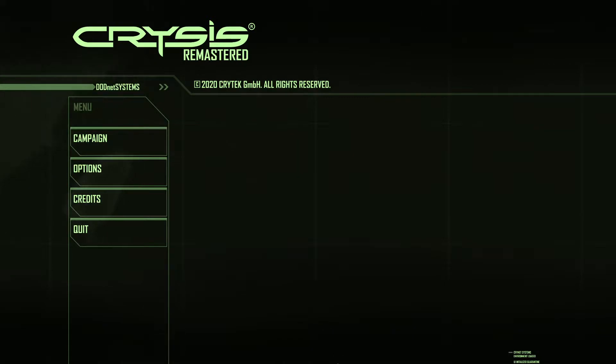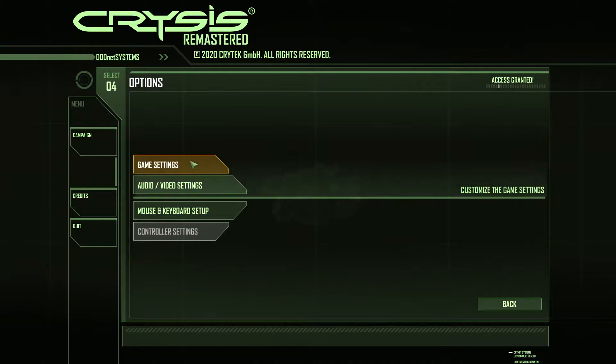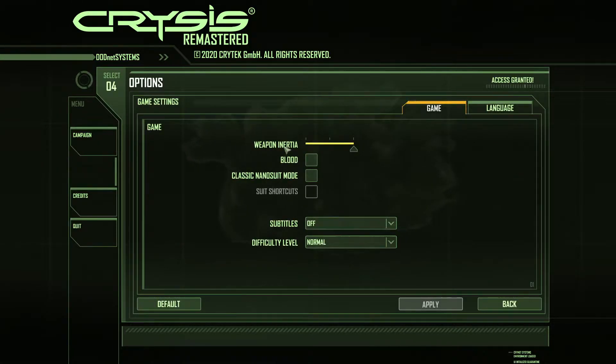I want to make this a quick video, so let's check immediately. We see we have Campaign, Options, Credits. Nothing interesting there, so we click immediately on Options. We have Game Settings, Audio, Video Settings, Mouse and Keyboard Setup.